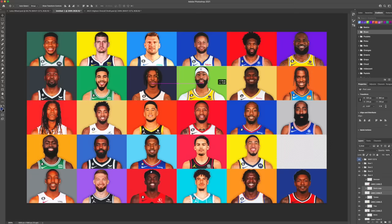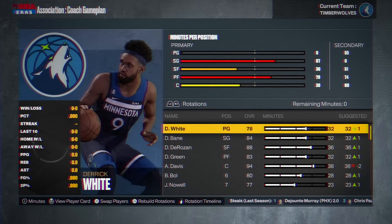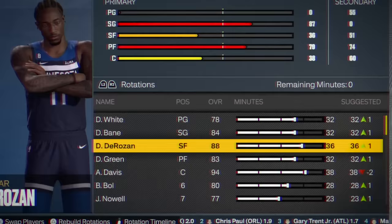DeMar's run is quickly over as AD claims his square. And that brings us to the final wrinkle in this challenge: when a foe gets vanquished, the star that did the vanquishing then claims that foe for their own team. In other words, now DeMar joins Anthony Davis' team. We're gonna stack some of these lineups.